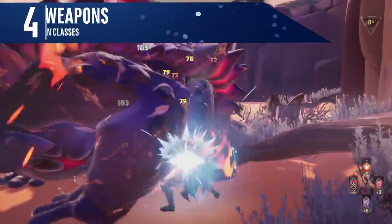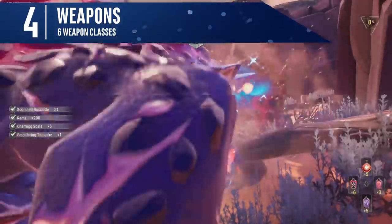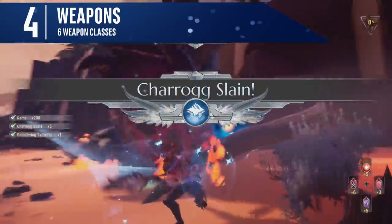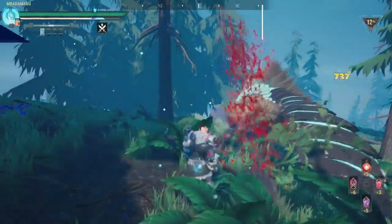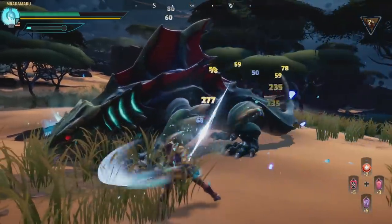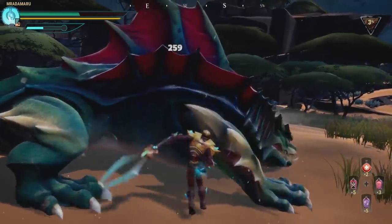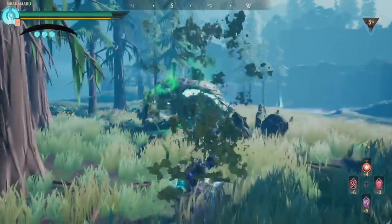There are six weapon classes to get to grips with in Dauntless: Axe, Chainblades, Hammer, Repeaters, Warpike, and the good old Sword. Choosing the right weapon can depend on your playstyle or the beast you're going to fight. I'll break them all down in another video coming soon, but as a first step, try them all out.